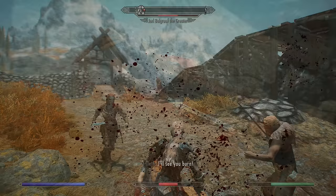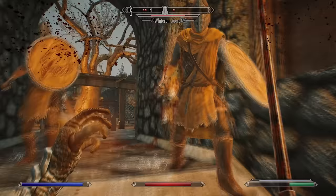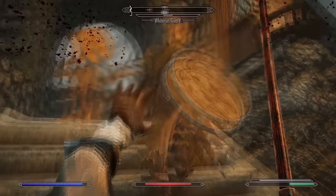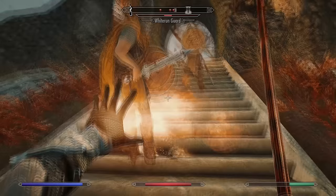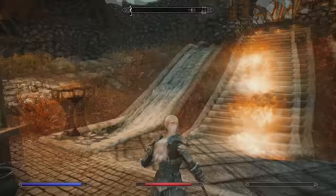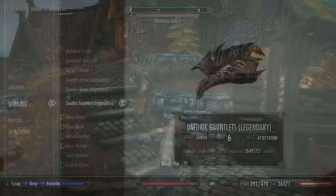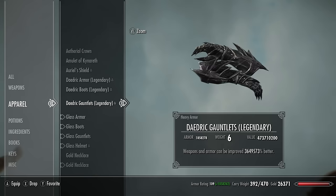Now let's talk about attributes. Stamina is largely useless to you — you can travel everywhere as a Vampire Lord using the Bats ability to get around super fast. I suggest putting all your attribute points evenly between health and magicka, and once you feel like you have enough health, put the rest into magicka. Stamina is mainly just used for getting around and traveling.